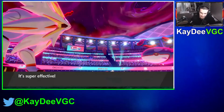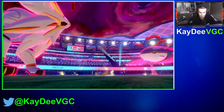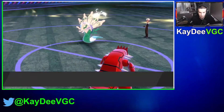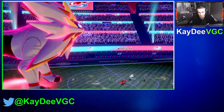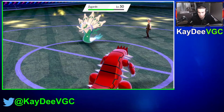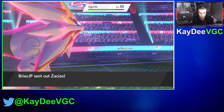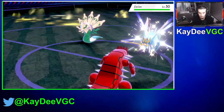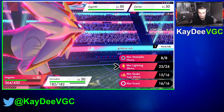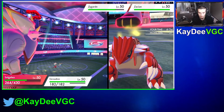I wonder if he's Scarf — maybe that's why he sent it in. Kyogre is minus one speed but has plus one attack, plus one defense, and plus 1.3 accuracy or something like that. It's going to be Kyogre actually — I was not expecting that. So we're going to get a Bulldoze plus Max Lightning off into Kyogre. That's a one-hit knockout on Kyogre — we love Solgaleo!